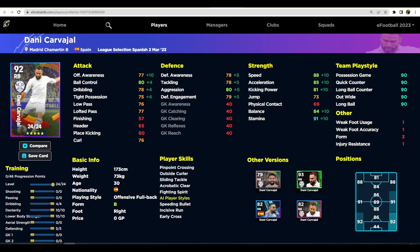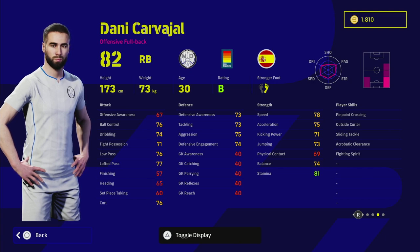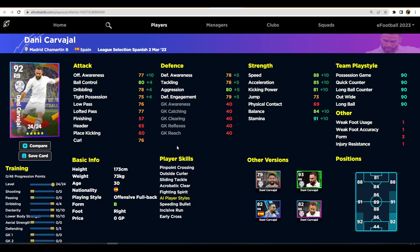Danny Carvajal from Real Madrid is an interesting one. He does have unwavering form and nice player skills with pinpoint crossing and outside curler. Playing him at right back — his only registered position — he can get a lot of crosses in with early crosser, outside curler, and crossing. You can cut back and then swing the ball in with the outside of the right foot rather than out-swinging. He also has sliding tackle and fighting spirit, and from experience he seems to get a lot of AI goal line clearances. His defensive awareness, tackling, and aggression are all key stats between 77 and 80, and with the v2.4 stamina changes he'll be able to get up and down as an engine man.